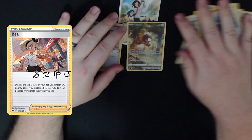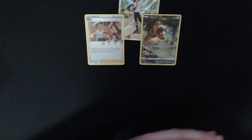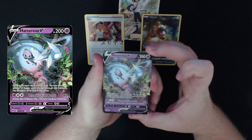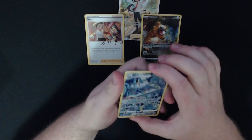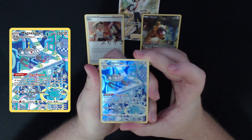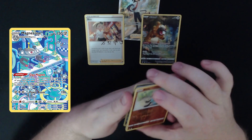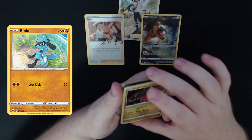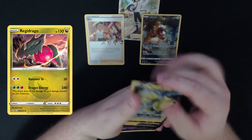There are some really nice cards there today. From the other packs we also pulled a Hatterene V, the Magnezone, and Beedrill. And from the box itself, a Regidrago and a Regieleki V.